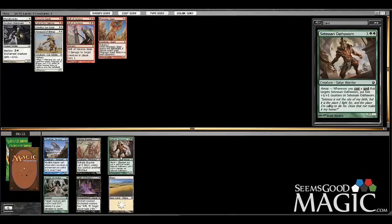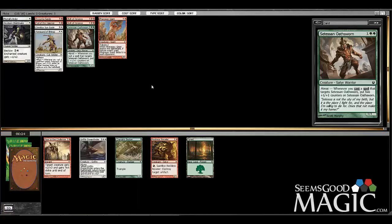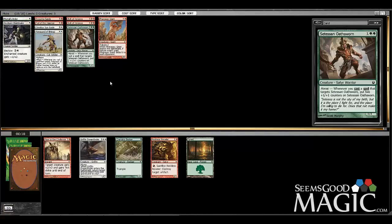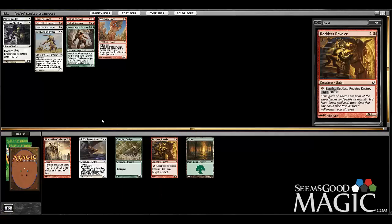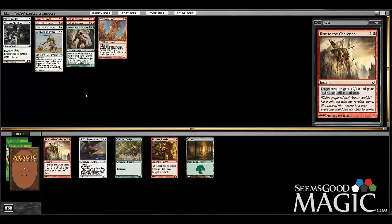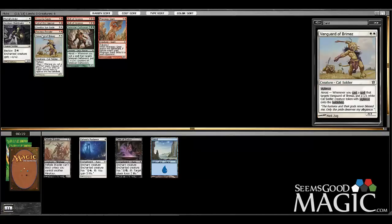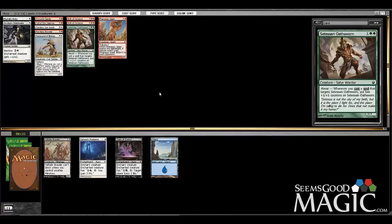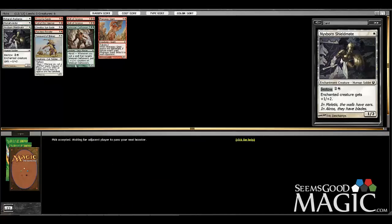Griffin Dreamfinder is great for bringing back bestow guys, but that's not what this deck wants. I'm pretty sure this deck wants the Reveler. I want Rise to the Challenge too — I really like that card a lot. But am I going to get enough two-drops if I do that? Reckless Reveler has a bonus of being able to destroy rare enchantment artifacts from Theros, so I kind of like it. Let's just continue to cut white and red whenever possible.